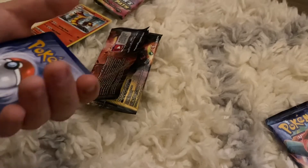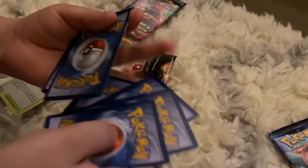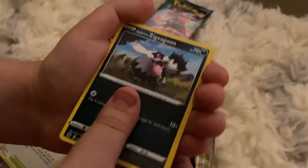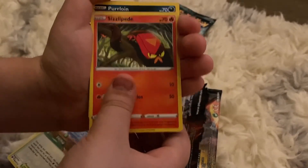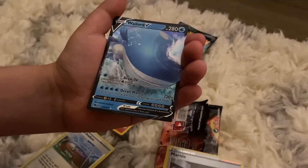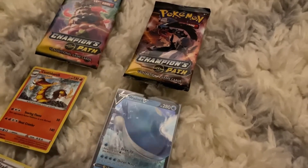Now time for the Obstagoon pack. Time to do the card trick. We got Water Energy, Dratini, Arbok, Rotom Bike, Galarian Zigzagoon, Trubbish, Full Heal, Sizzlipede, Purrloin, Marnie reverse hollow, and a Wailord V. So in this pack we got a Wailord V and a Marnie.